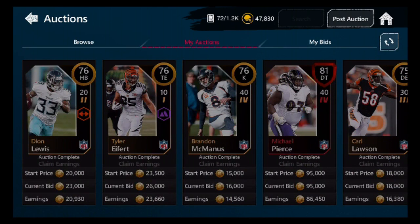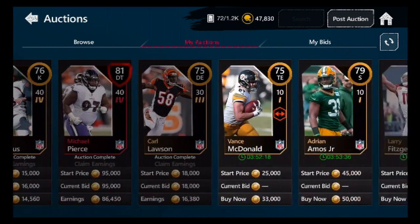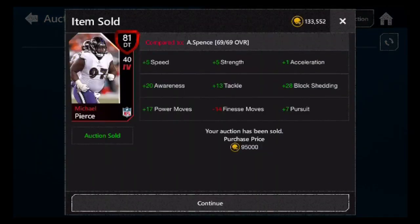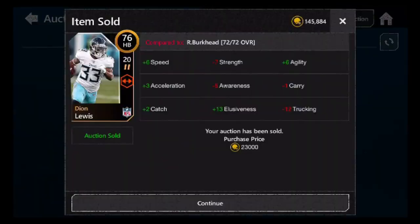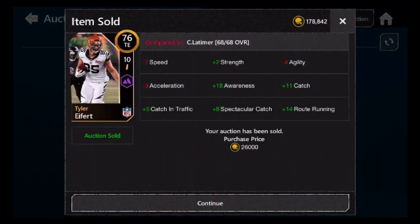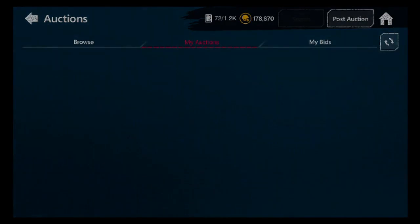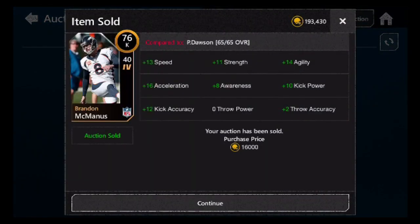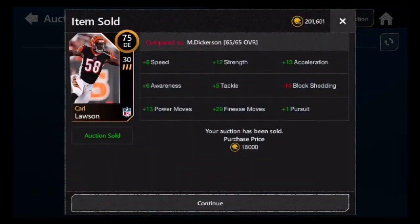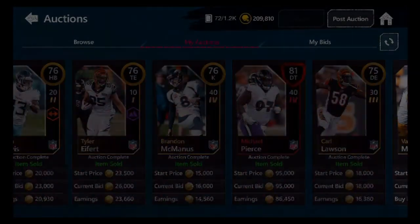The important thing to note is that most of my stuff sold, but they didn't sell for the buy now price — and that's the big theme this year. All these cards got bid on: this guy I posted for 99k, he got bid on for 95k; this guy at 26k got bid at 23k; this guy at 30k got bid at 26k; this guy at 20k got bid up to 16k.